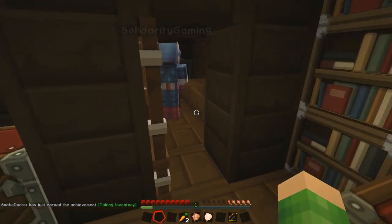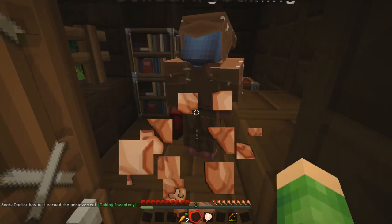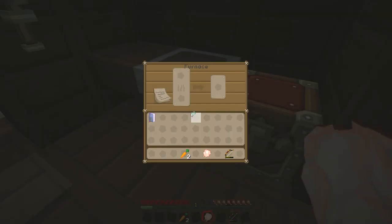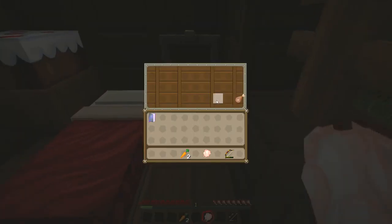I found an emerald and lava armor, so I'm going to put this on. Take the emerald. I'll put this lava armor on. You check that rabbit stew and cooked mutton.